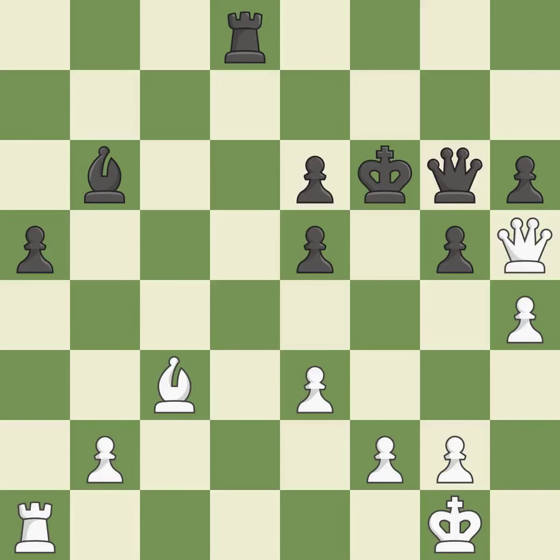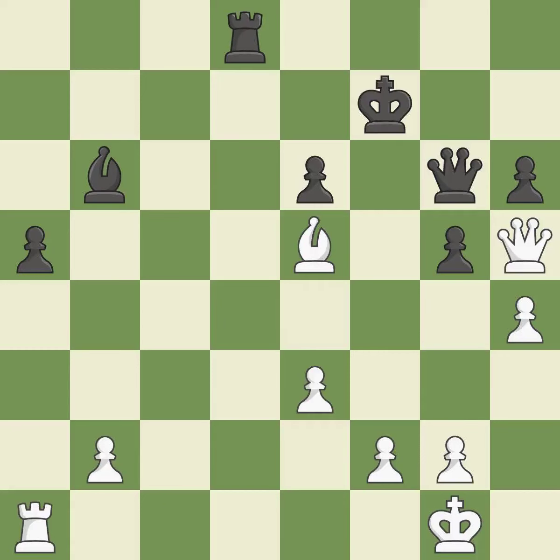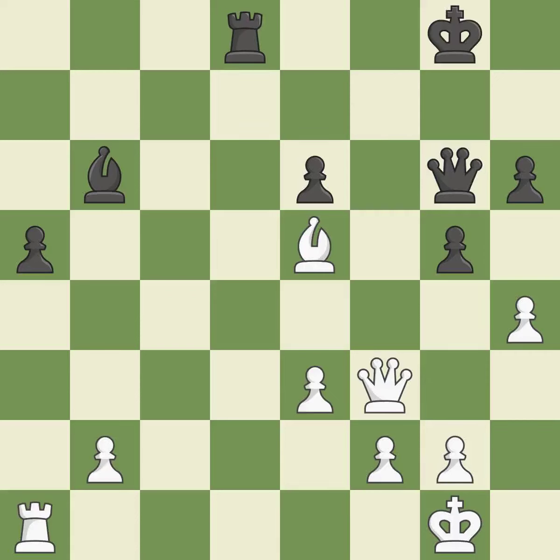This offers to exchange pieces of equal value — it is good. This is the way to win a bishop — it is best. This evades the check from the bishop — it is best. This move puts the queen on a safer square — it is best. This evades the check from the queen — it is best. This wins a tempo by threatening a bishop and forcing it to move away — it is excellent.